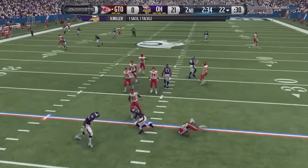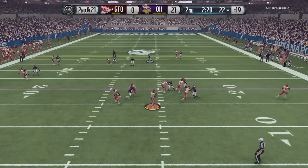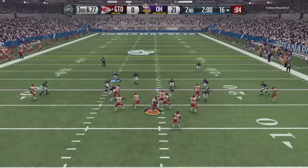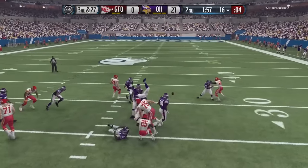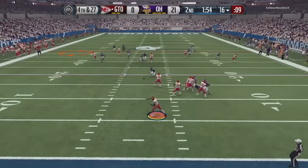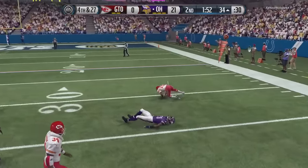New set of downs for my opponent and he's just picking up where he left off — taking a sack. Second and 21, he tries to find someone open and takes another sack. He's not getting any separation as Lawrence Taylor and Von Miller are feasting. On third and 27, and then fourth and 27, he goes for it and throws it right at Charles Woodson — probably his best read of the game, even though it was to my player.